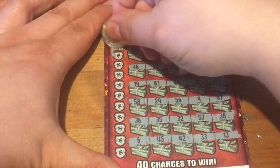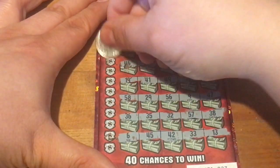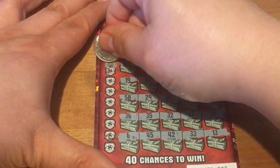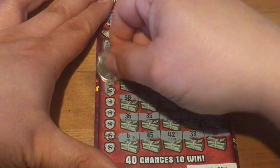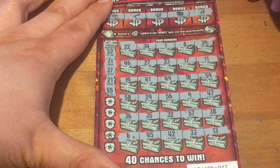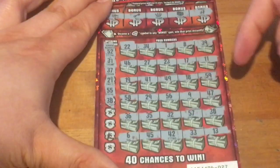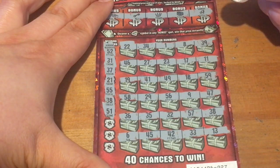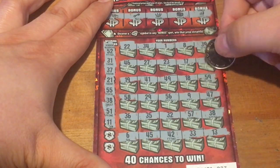We'll see if we can find a match. First numbers: 52 — no 52 on there. 31 — nope, no 31. How about 37 — no 37s. 21 — nope. 55 — trying to stay alive with 55, but that did not work. 38 — there we go, got a match! Good. Thank you Ultimate Millions for not letting me down. 51 — no 51. And then 11 — so got two matches.